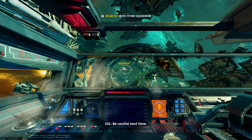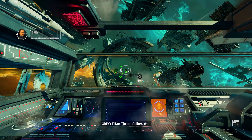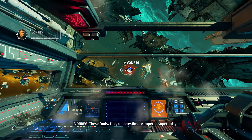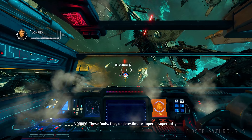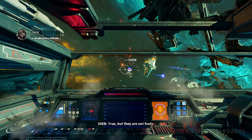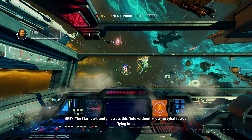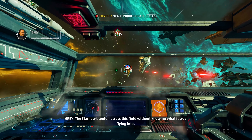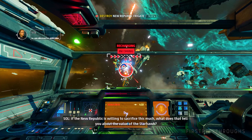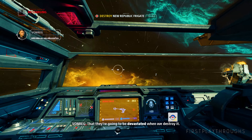Be careful next time. These fools underestimate Imperial superiority — superior strength, superior ingenuity. The Starhawk couldn't cross this field without knowing what it was flying into. If the New Republic is willing to sacrifice this much, what does that tell you about the value of the Starhawk? They're going to be devastated when we destroy it.